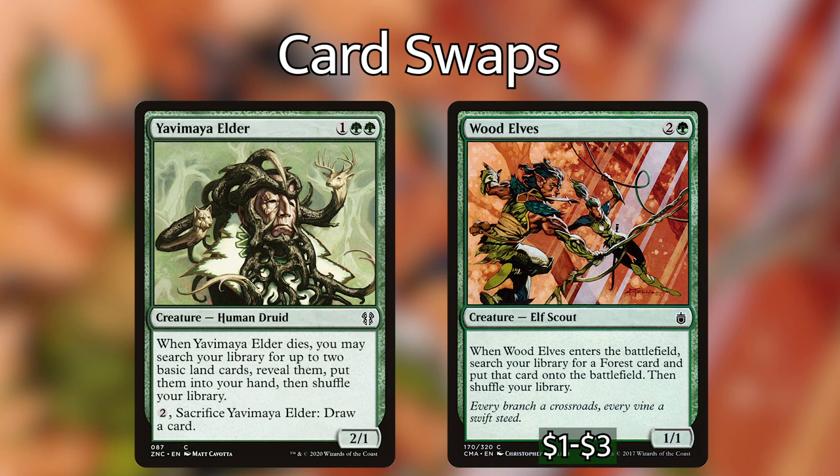Starting with Yavimaya Elder — when it dies, we can search our library for two basic lands and put them into our hand. We can also pay two generic mana to sacrifice it and draw a card. It's not bad and has potential getting us extra lands for late game. However, with our commander costing six mana, I'd prioritize getting lands into play faster. So I'm putting in Wood Elves instead. Wood Elves has the same converted mana cost and when it comes into play, we search our library for a Forest and put it directly into play — more efficient throughout the whole game.